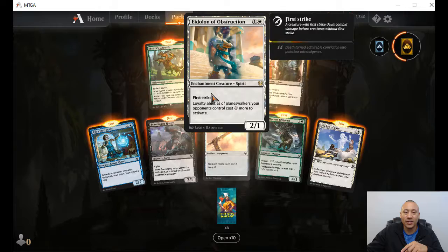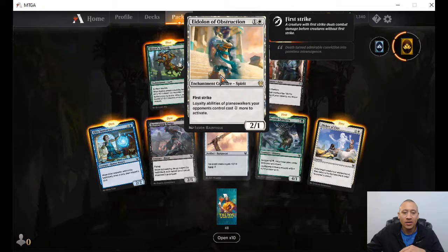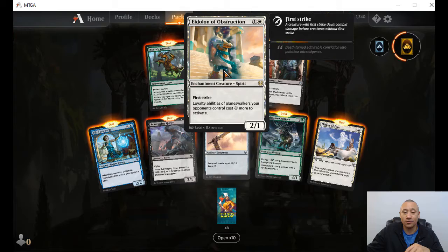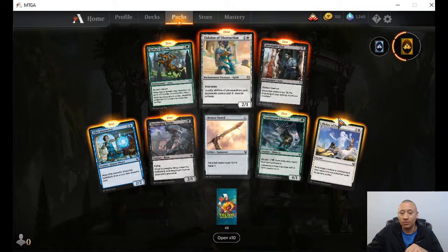Let's see what our rare is. Eidolon of Obstruction — first strike. Loyalty abilities of Planeswalkers your opponents control cost one more to activate. That's a good way to get people to burn down their Planeswalkers a little bit quicker. And I notice he's got a 'first' above each of these because it's my first in the playset of that particular card.